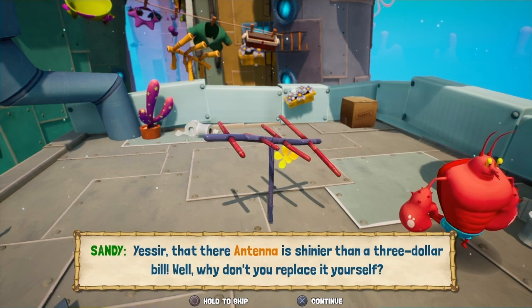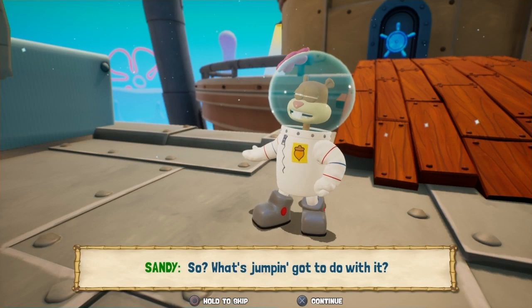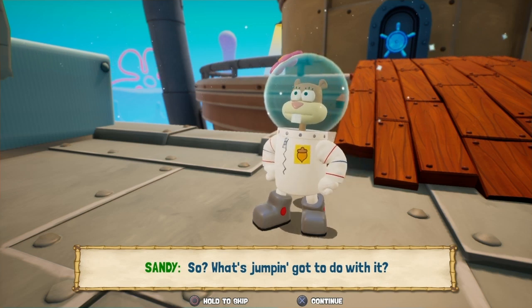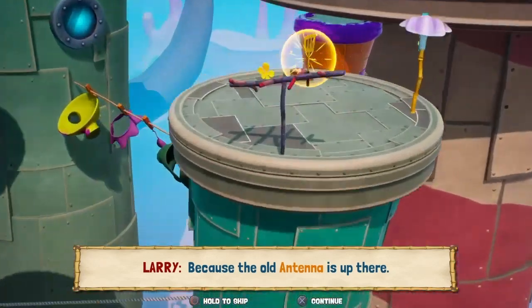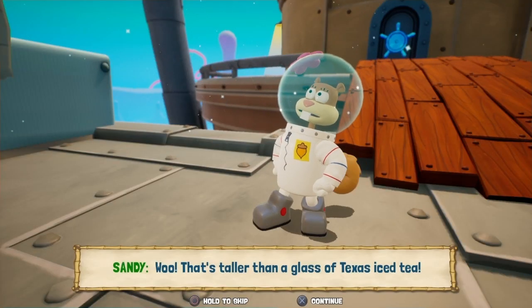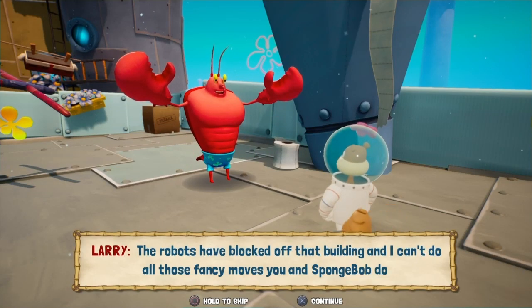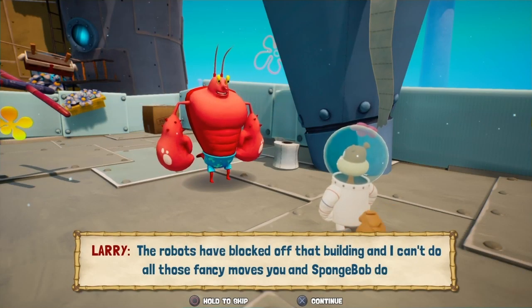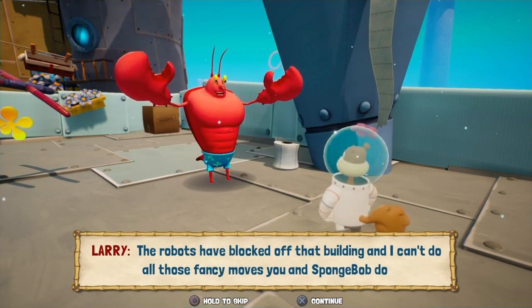It's shinier than a $3 bill. I'm not really much of a jumper. So what's jumping got to do with it? Because the old antenna is up there. That's taller than a glass of Texas iced tea. The robots have blocked off that building and I can't do all those fancy moves you and SpongeBob do to get across these gaps. All I can do is flex!